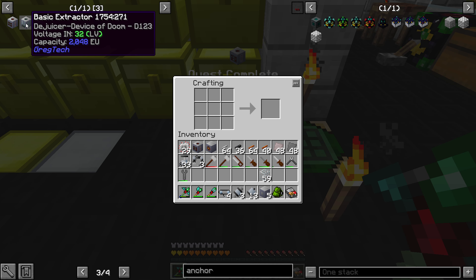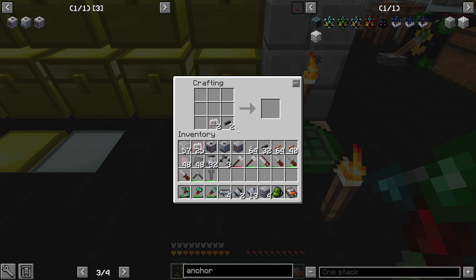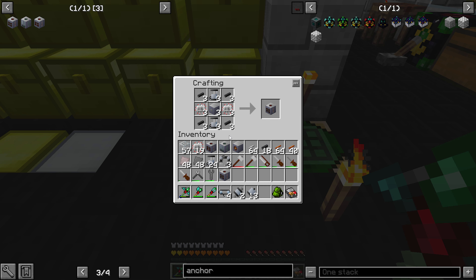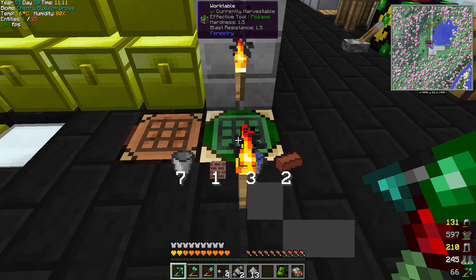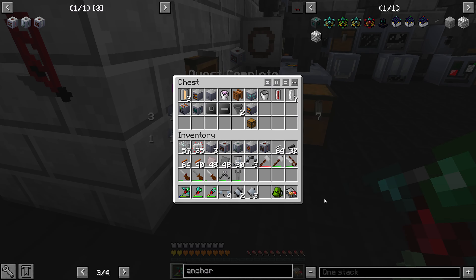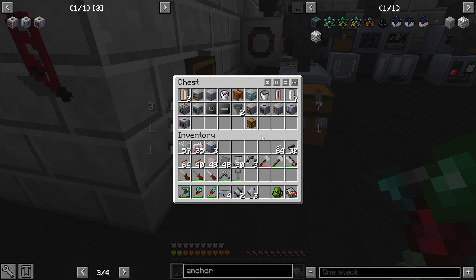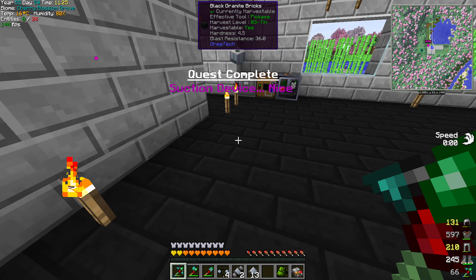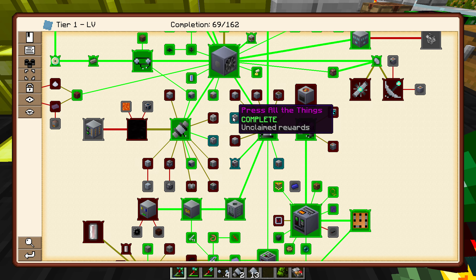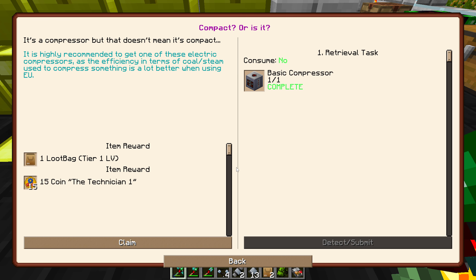This is the rock breaker — this is actually a fancy one because this is how you can automate smooth stone and things like that early on, which is nice. It tells you here — cobblestone: water and lava on two sides; stone: water on one side and lava on top; obsidian: lava either on or above. You need power for it, of course. It's kind of cool. I'm not going to use it right now because I don't need one right this minute, but it's definitely handy. Here's a basic compressor — nice, we had all the stuff. Basic extractor needs two glass.